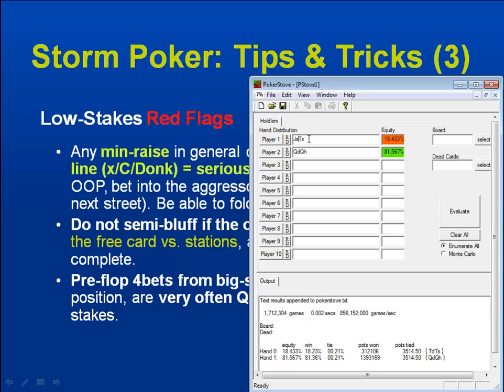Jack of spades, ten of spades we hold versus an overpair of queens. Pre-flop, we're only at 19% equity if we're to push right now.